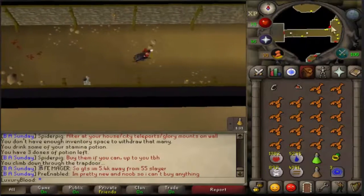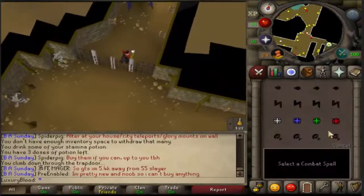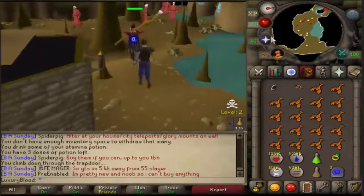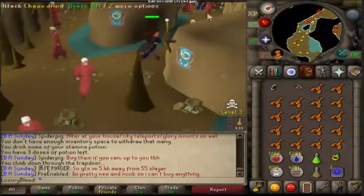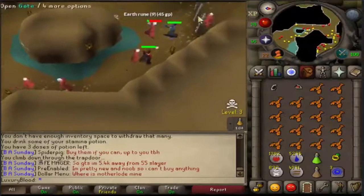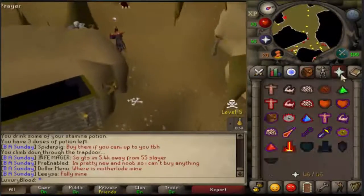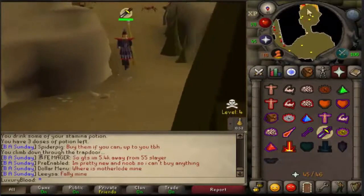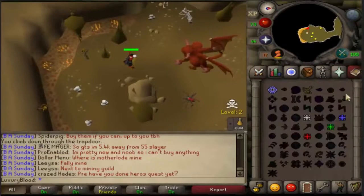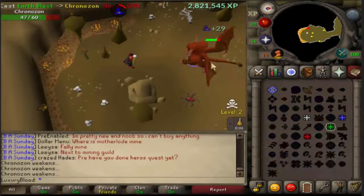Run east and go a little north right past the gate. Once you go through that gate, run west and then north — there will be another gate. Don't click past the gate or your character will try to run around, so click before the gate. Once past it, put on melee prayer so you can run past the black demons and you'll be at Chronozon. Run over to the rock — you'll be able to hide and he won't be able to attack you. Use all four blast spells on him: fire, air, water, and earth.